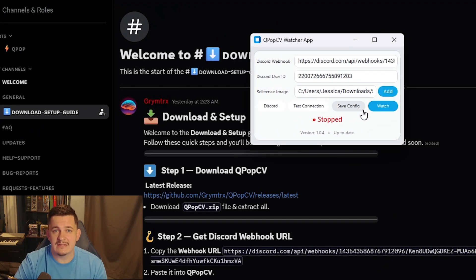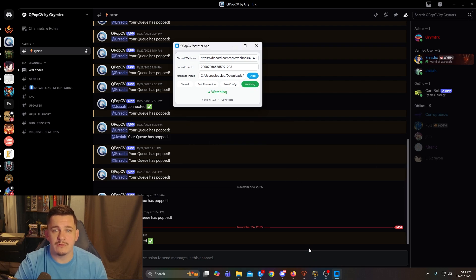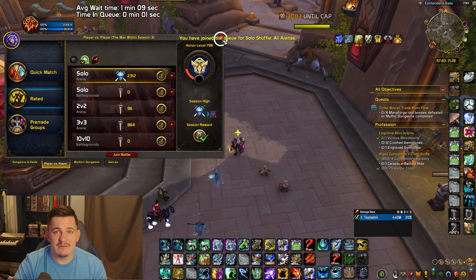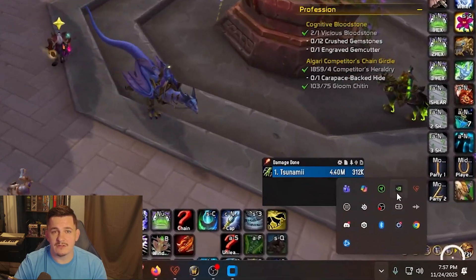Hit save config, then run a test connection to make sure you see a test notification appear in the queue pop Discord. Once you've done that, you're ready to go. Just click watch in the app, open World of Warcraft, and queue up for Solo Shuffle. Now one important note: if Discord is open on your PC, even minimized to your system tray, your notifications won't push to your phone. So if you're planning on stepping away, close Discord completely first.